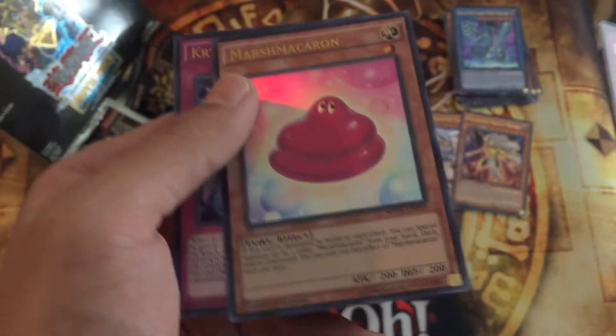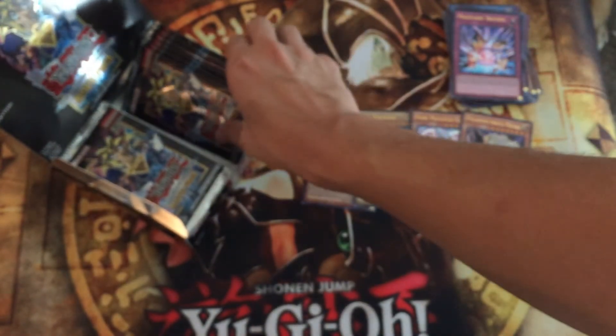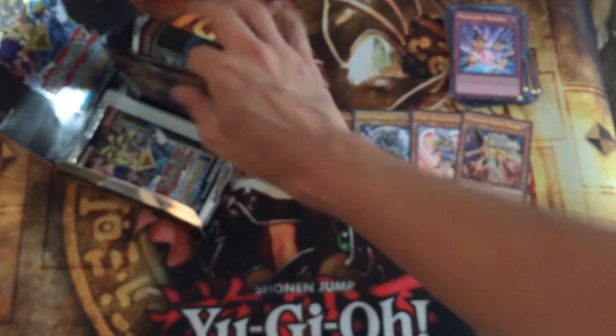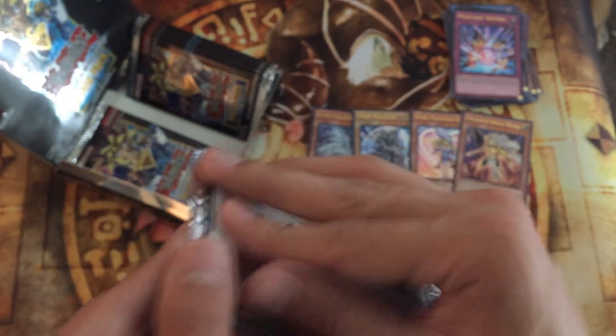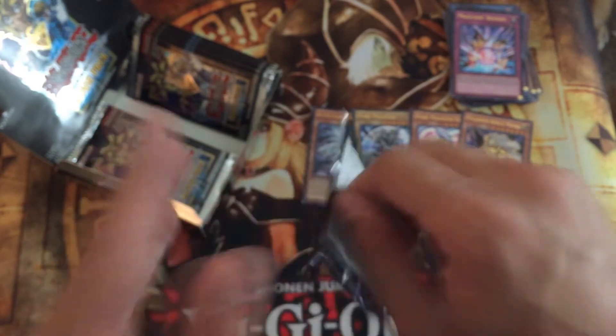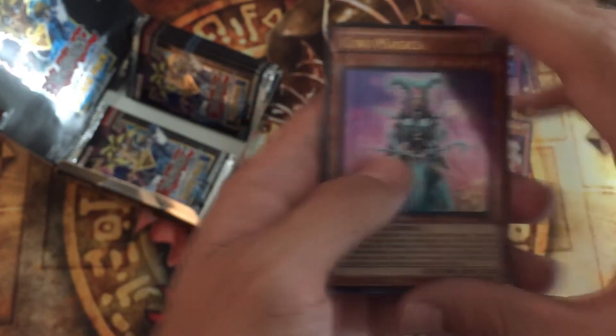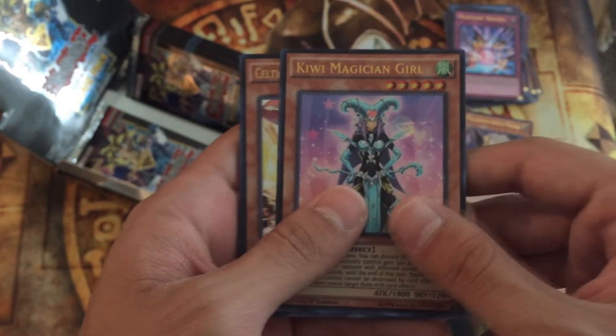Marshmacaron, Crystal Avatar — pretty cool looking. I've tried out Magician's Defense in a couple of decks and it's not terrible. I don't know if I would use it really. I think a lot of these cards would work a lot better in control decks than what the meta is right now, which is just loading the board with an unbreakable board and an OTK, because we like to play solitaire apparently.